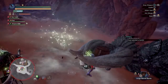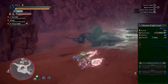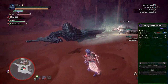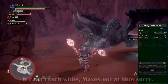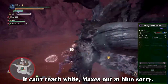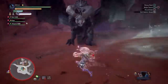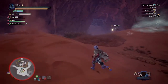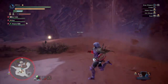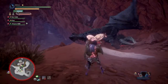Now let's stick with the main topic and look into the new dual blades' stats. The dual blades are a rarity 7 weapon with an attack value of 252, which equals 180 raw, which is around average for most dual blades. It has a large blue sharpness threshold that can reach white, 0 affinity, 120 sleep, no dual slots, no extra defence boost, and 2 augmentation slots.